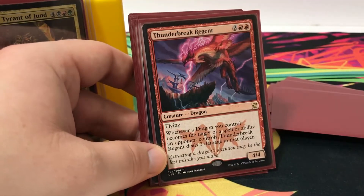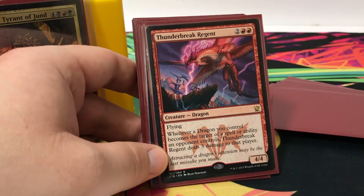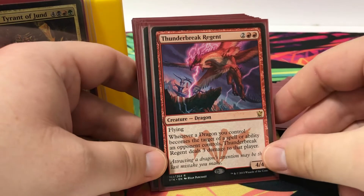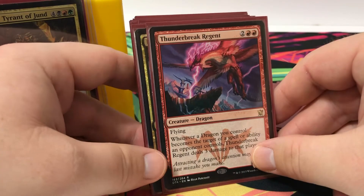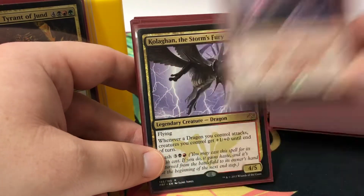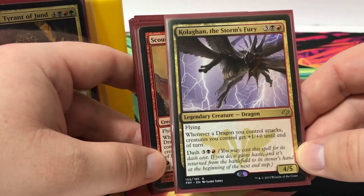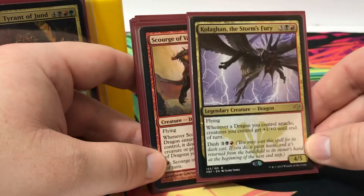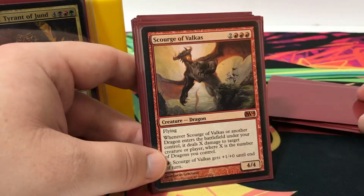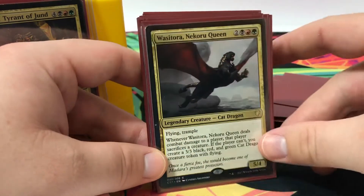It works well in this deck because I have nothing but dragons — it'll eventually become a 4/4. I want you to notice the toughness of my creatures as I go through them, since they're ordered from lowest to highest mana cost. Turn Bred Rigid is a great dragon in any dragon deck. Kalgan would be a cool commander by itself, but it's a dragon — when he attacks, elders get plus one to boost up my dragons.